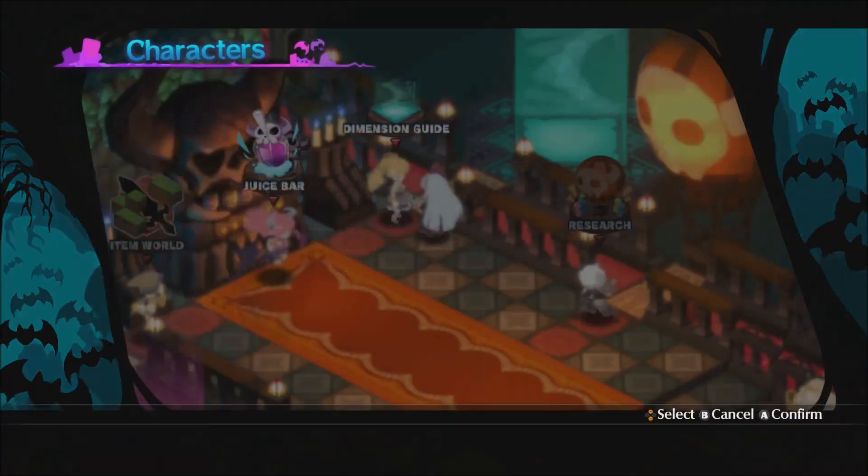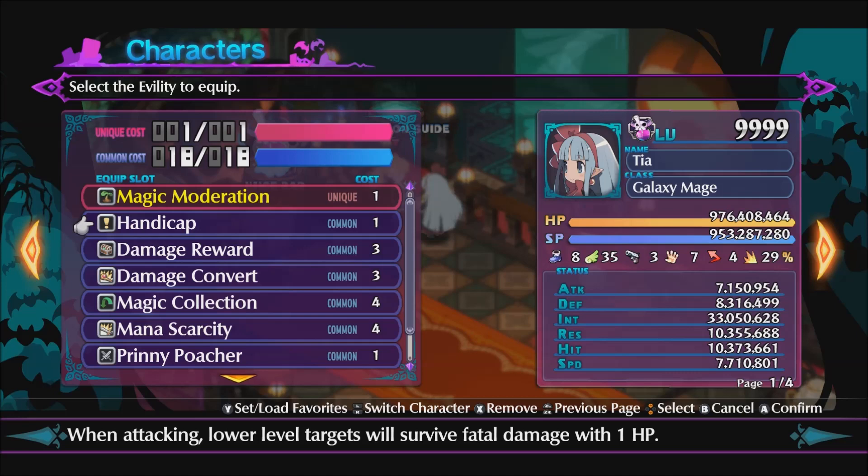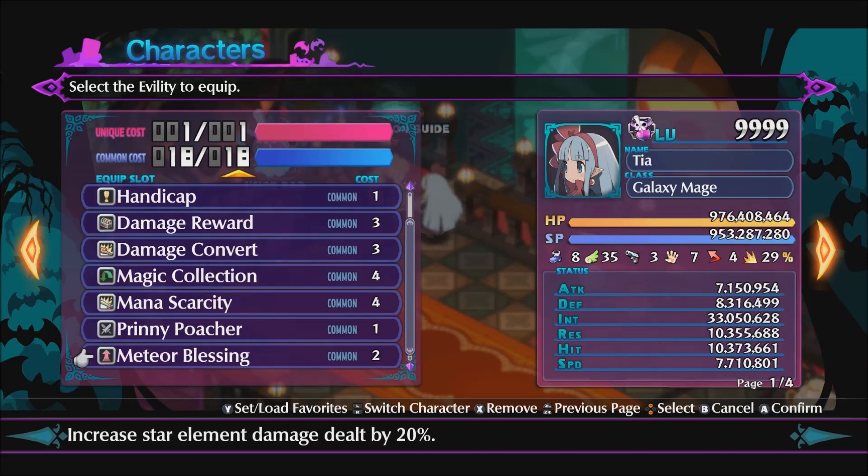To explain what we saw: the Damage Reward ability gives you Hel based on the damage you deal, so you want to deal as much damage as possible. Handicap leaves enemies with 1 HP instead of killing them, so we can keep hitting the same enemies over and over to keep getting Hel. We get our SP back with Magic Collection. Demacal Convert buffs our INT when we get hit, so we deal even more damage. One Scarcity increases our attack power. Prinnipoke makes us deal more damage to Prinnies. And Meteor Blessing makes us deal more star element damage.